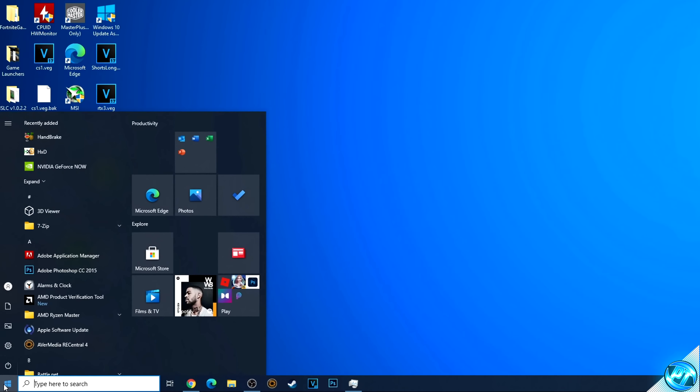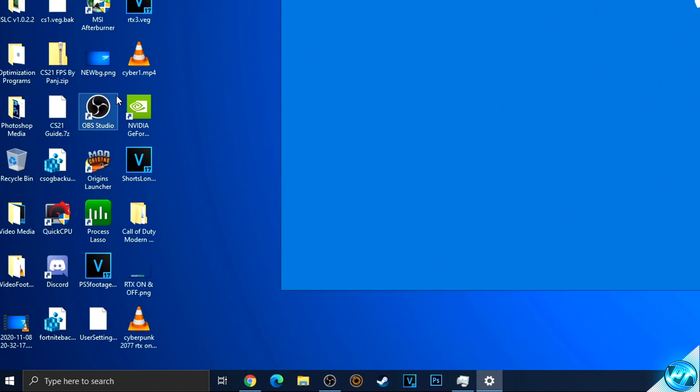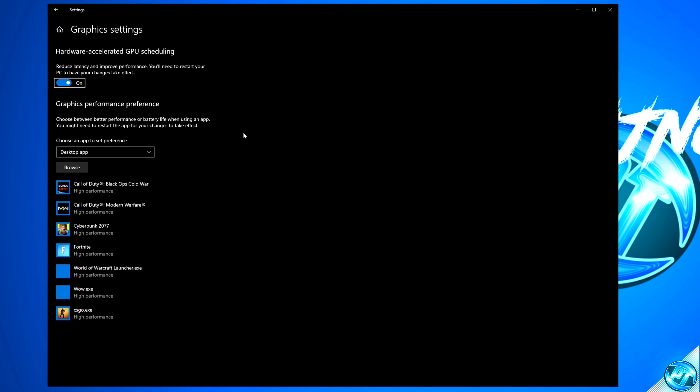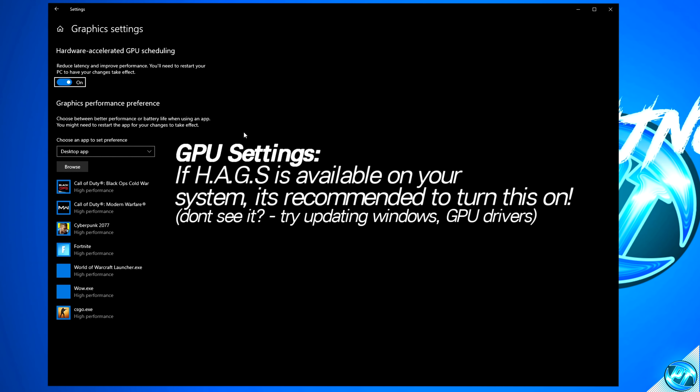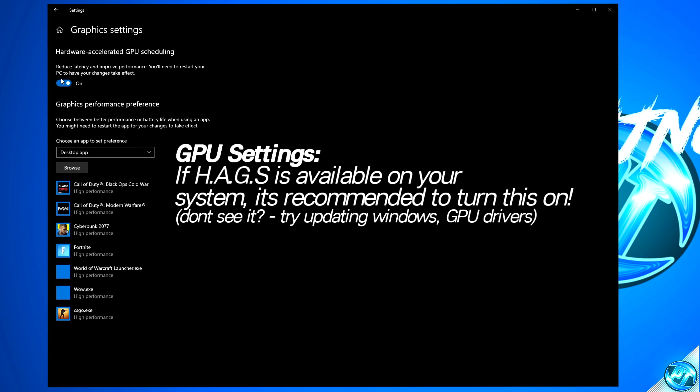We can then follow that up by navigating back to the bottom left-hand side, this time typing in GPU Settings. Navigate inside of the Graphics Settings panel. Now if you are running on the latest Windows 10 update, the latest GPU drivers, and your hardware is supported, you may have the option for Hardware Accelerated GPU Scheduling. If you do have this option available, I'd highly recommend turning this to the On position.